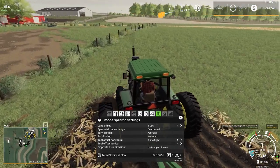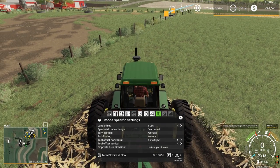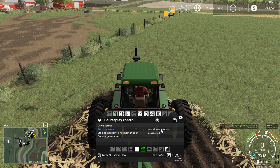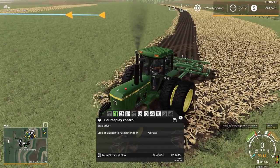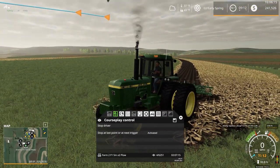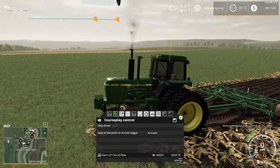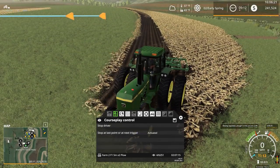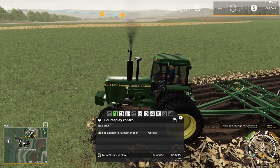We want it on the left, starting on the outside of the course. First waypoint, drive course. Interesting — it puts the chisel plow down and it can't move. Same problem we're having further down the field — that's interesting.